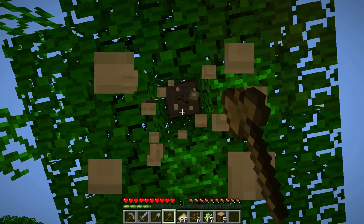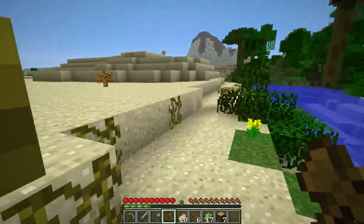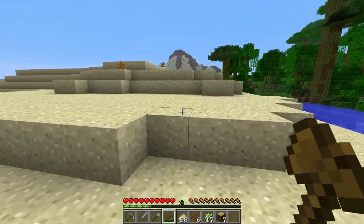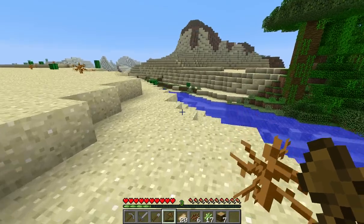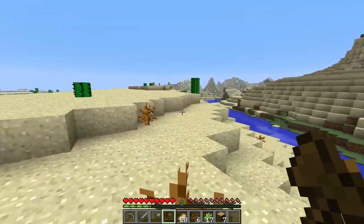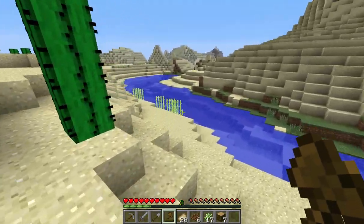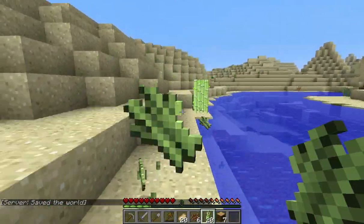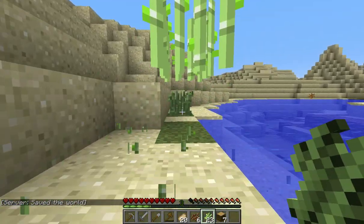We're probably going to leave — oh, a floating tree! I won't be getting any saplings from that, sorry to say. We're going to run this way, probably just the other side of that. I did not see any jungle temples right off the bat — that would have been a nice find. If we see any desert temples, we are of course going to raid them with all due haste.